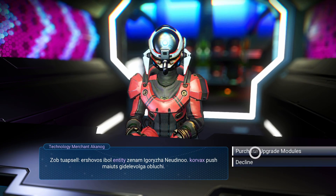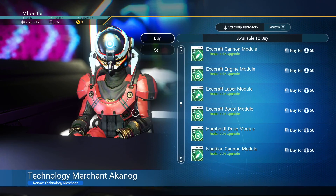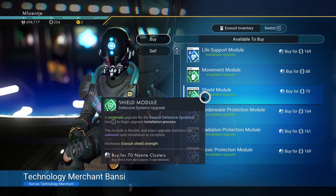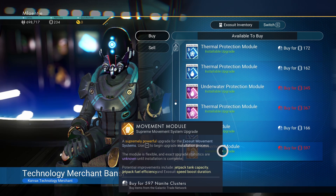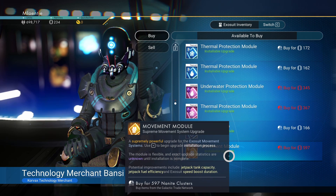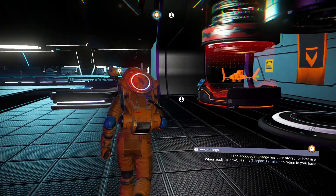The sprinting is way too slow — that's like one of the first ones I kind of want to upgrade. There's a movement module — supremely powerful upgrade for the exocraft movement systems. Potential improvements include jetpack tank capacity, jetpack fuel efficiency, and exocraft speed boost duration. Yeah, this is definitely one of the things we want. The movement ones are for sprint speed, because my sprint is really, really low.